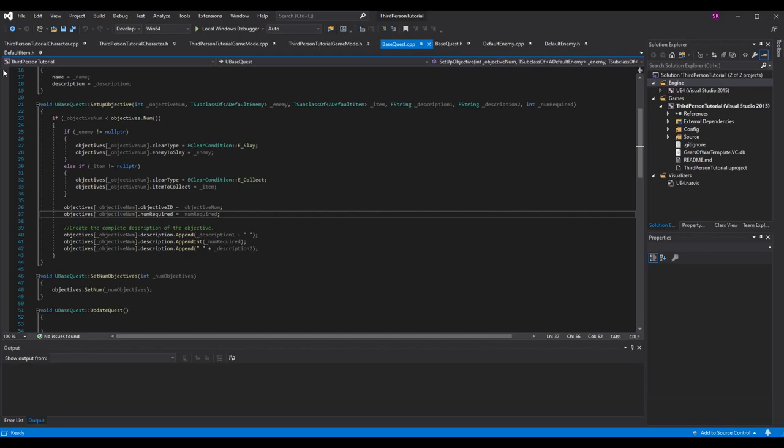That's all the progress needed for setup objective. Now we set up update objective and finish objective. For update objective, make sure you write it out so it compiles, build and compile to check for issues. Then take num required and change it by the update value — if we have two required and we've slain one, we need to change num required to one.